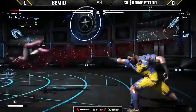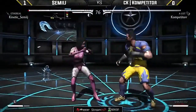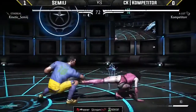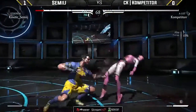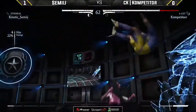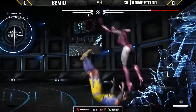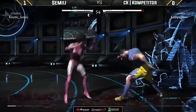Very nice. Down three into a forward grab — very smart. I'm going to opt to go for a little bit of a different idea here. A very nice tech grab by Sameach. Exchanging pokes — getting the forward two to connect. Here comes Competitor and he doesn't watch out for that bar. If Sameach has one bar, there better be some respect on the screen. Again with a forward three, opening up Competitor.